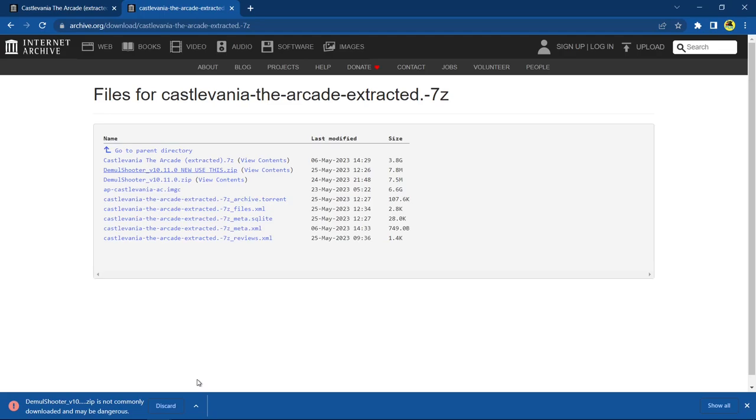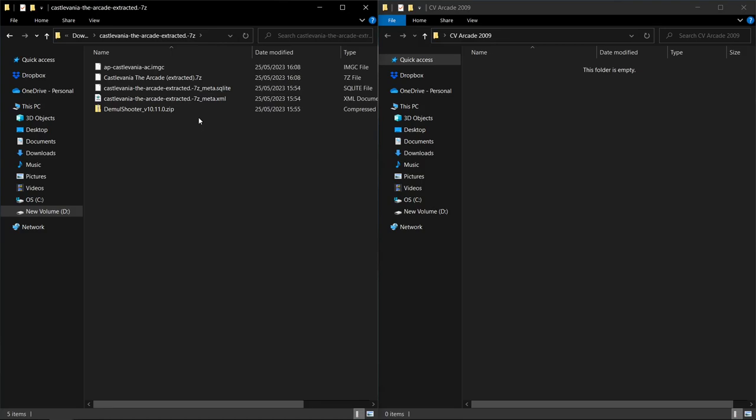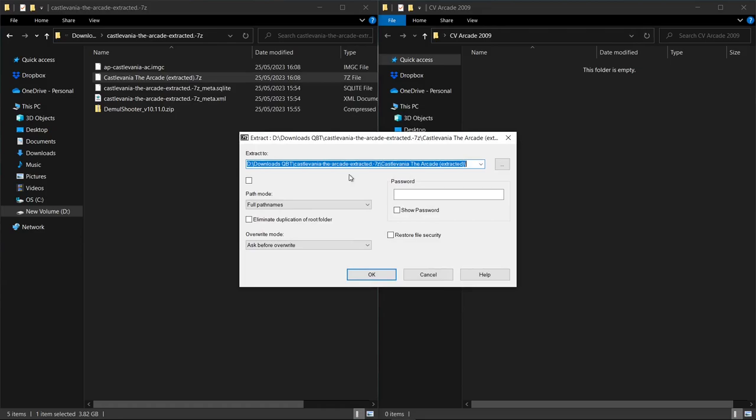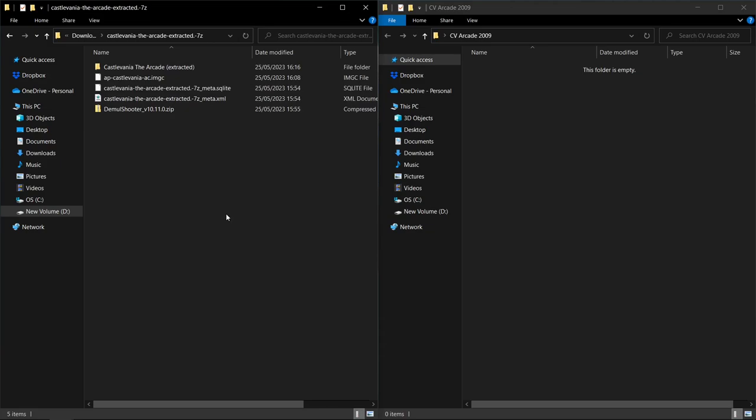Let's say you've now downloaded all the files from archive.org. I went the torrent route, and if I open the folder you can see all the files listed on archive.org are here. There are a couple of things we need to do first. Go ahead and extract a couple of things - this one here, 'Castlevania The Arcade extracted.' Use your favorite extractor; I always use 7-Zip. Go ahead and extract those files. Once that's extracted, delete the archive for good housekeeping - we don't need it anymore. Feel free to pause the tutorial and go at your own pace - I'm trying to make this as beginner-friendly as possible.